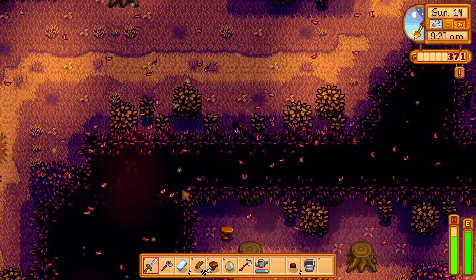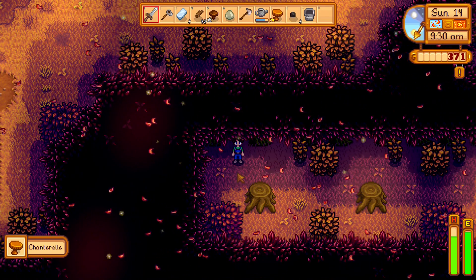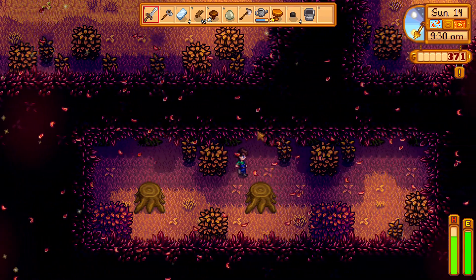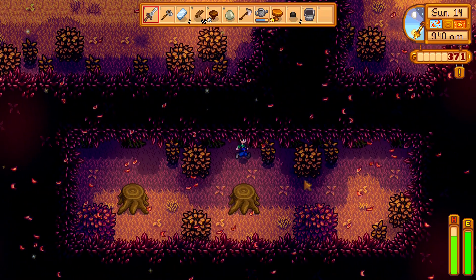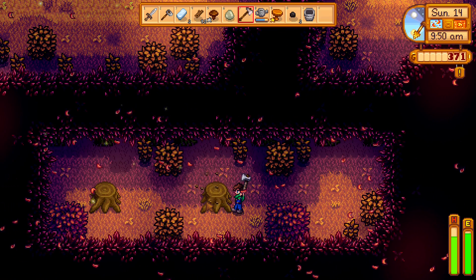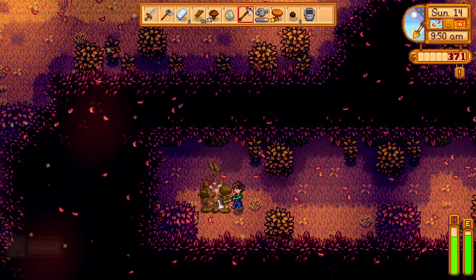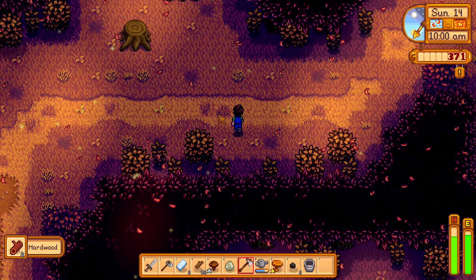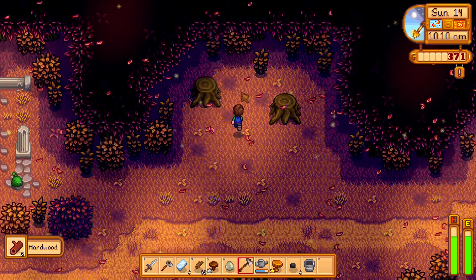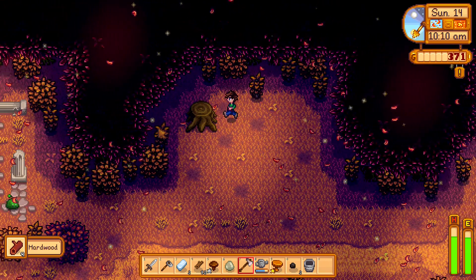Oh wait, I found a doorway - it's a mushroom! It's like a secret area inside a secret area. There are a few ways to get in and out. Let's start cutting this wood. We will have to come back to this place every day because this is the only place left where we can gather hardwood. That only gives two hardwood, which is kind of sad - I wish it gave more.